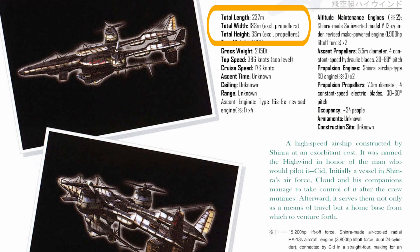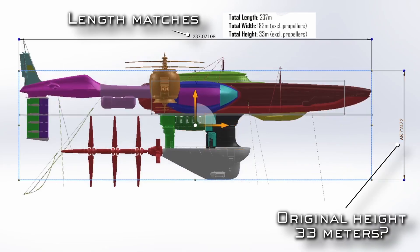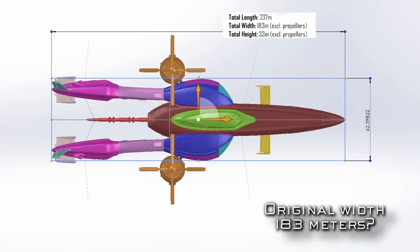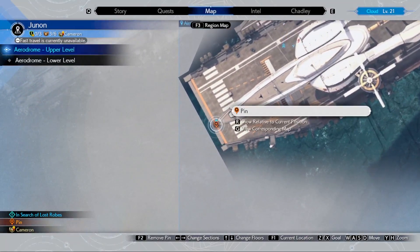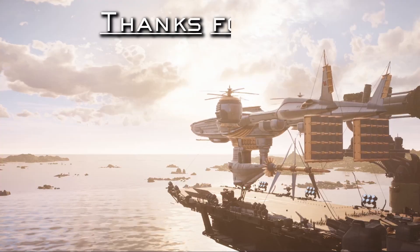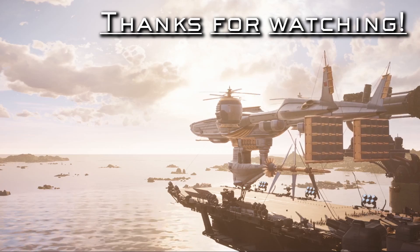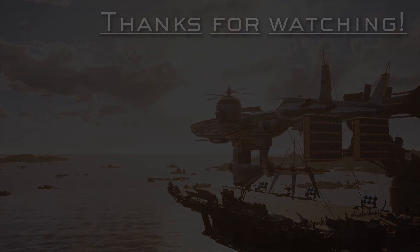While some dimensions, such as the overall length of the ship at 237 meters, do seem to match between the original source material, the model, and the game, the other dimensions like width and height certainly do not. That's why I suspect this weight specification could be revised lower in the future, allowing us to achieve hover just in time for part three. Until then, we're just going to have to rely on Cid's magic touch to keep this ship flying. Hope you enjoyed the analysis — toss any questions you might have in the comments, and thanks for watching.